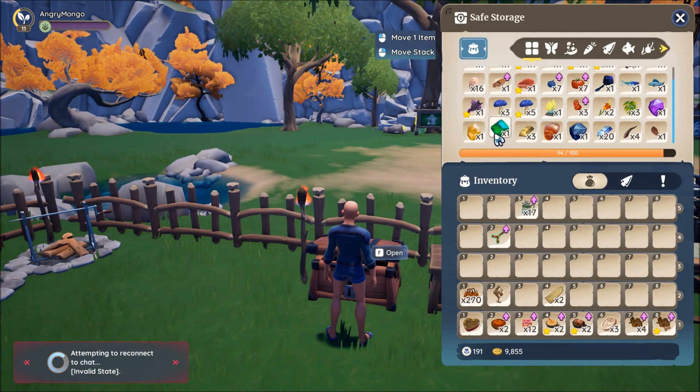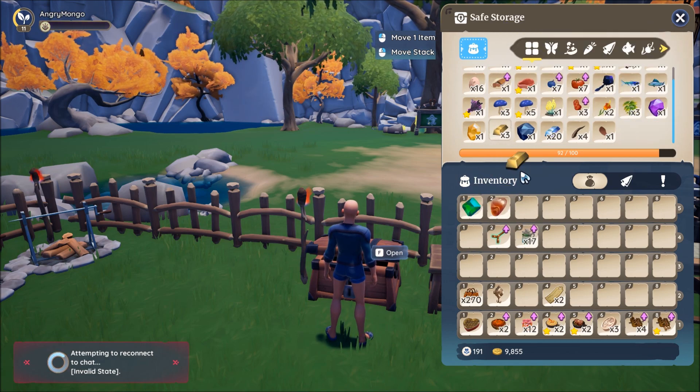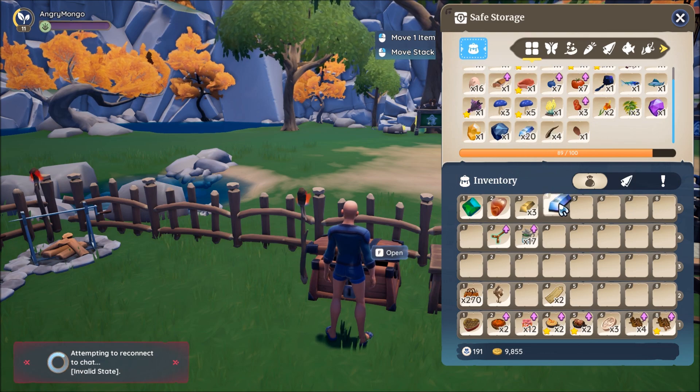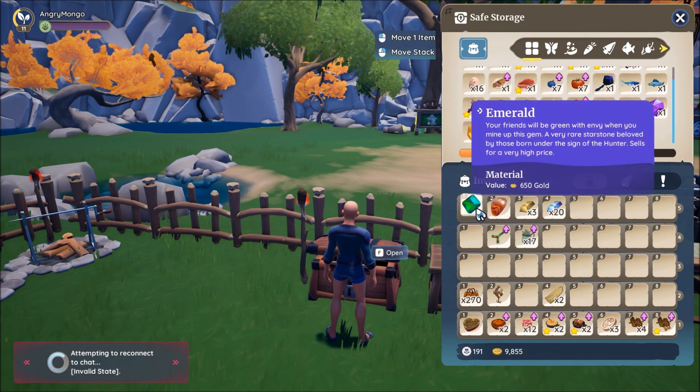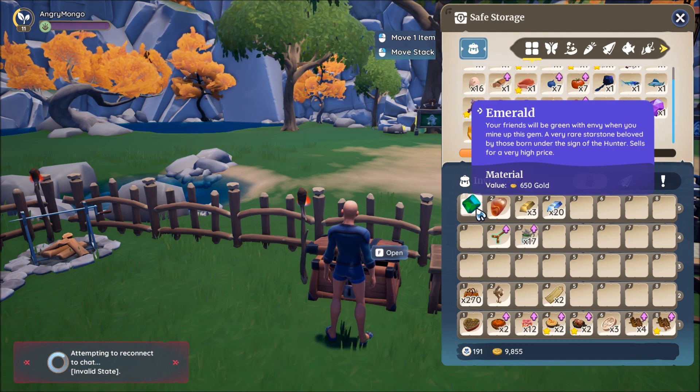We're going to put them in our inventory here. You require one Emerald, the Jasper, three Gold Bars, and twenty Pallium Bars. Once you have all these items, we can then go over to the ruins and turn them in.